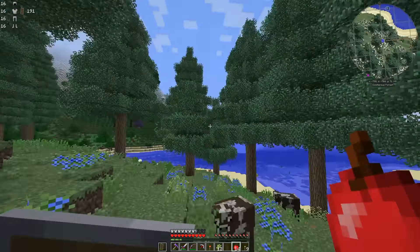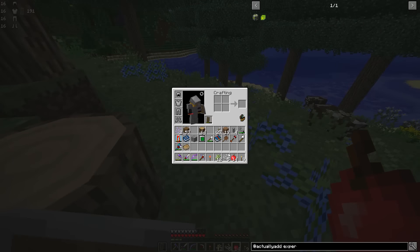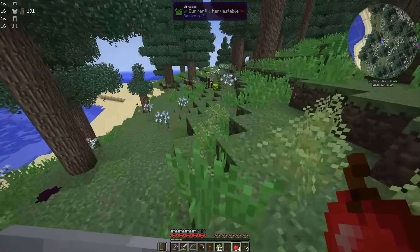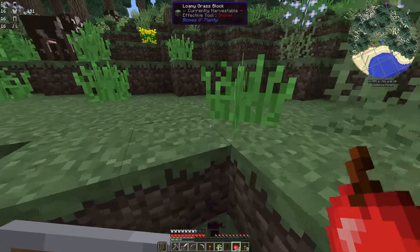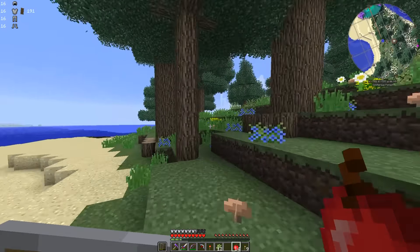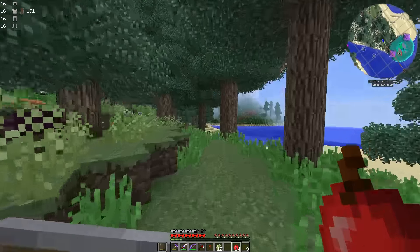I'm kind of far away from my base looking for some newly generated chunks, because I did add Actually Additions later on. Here's one thing it gives us: this wild flax, which gives us some string and some flax seeds that we can actually use to make oils. We also have these black lotuses — these are different than the Botania black lotuses. These guys are actually for making black dye, so you don't have to run around killing squids if you have some black lotuses. Although I don't think you can replant them, so you pretty much have to find them naturally, but they're pretty plentiful and in just about every biome.